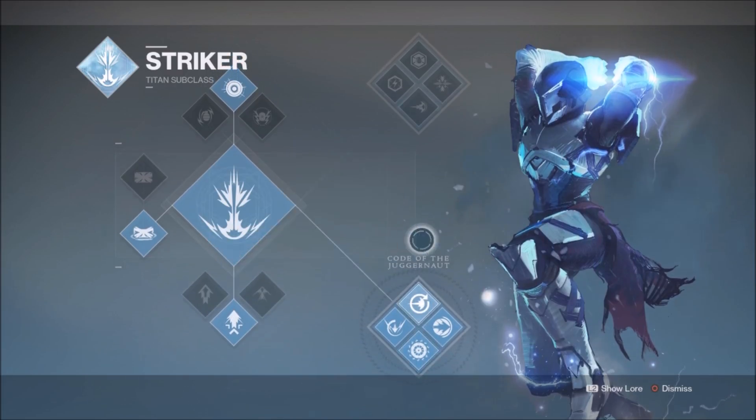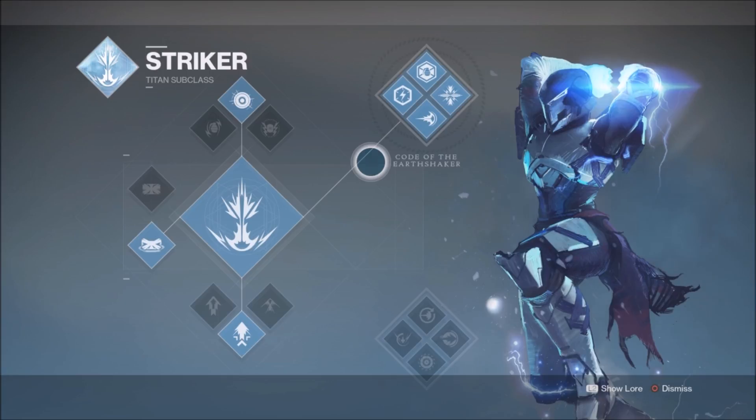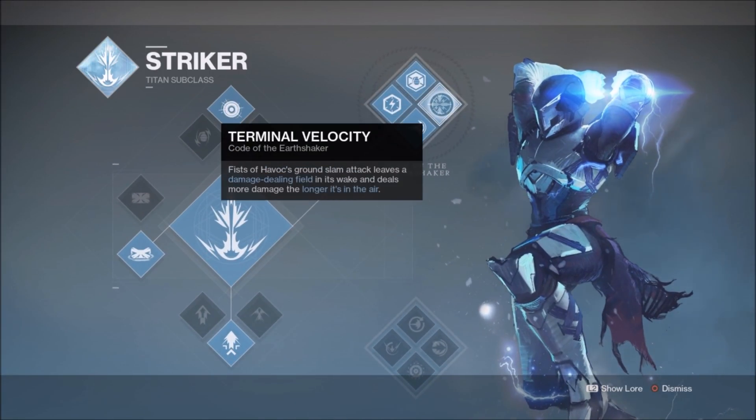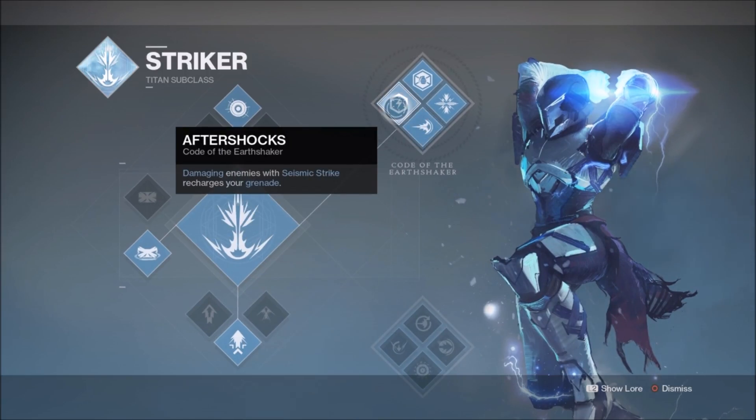By far the most powerful and complementary skill tree for the Skullfort is the Code of the Earthshaker. Nearly all the perks work well in tandem with the exotic, and you'll see insane amounts of damage if you use this helmet correctly. We have Seismic Strike, which acts like shoulder charge from Destiny 1 except it also creates an arc explosion on a hit. With the Skullfort, killing something with your shoulder charge will completely recharge it.